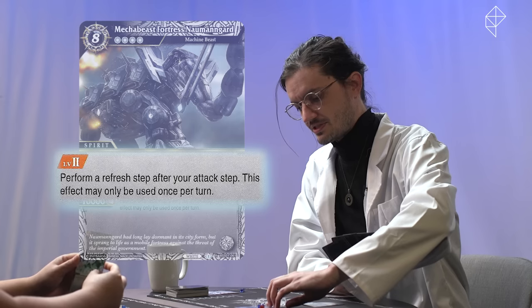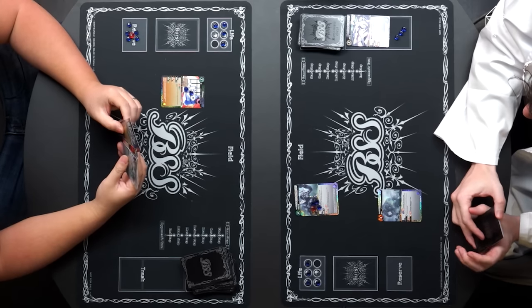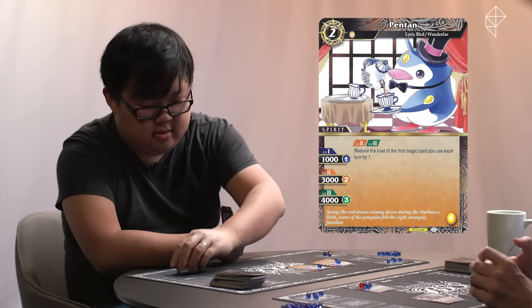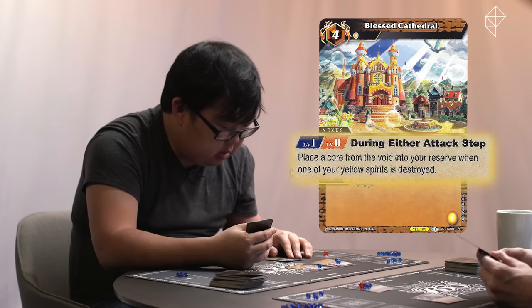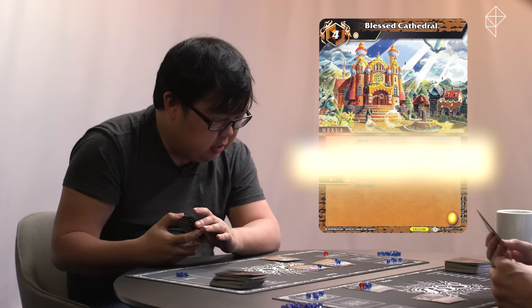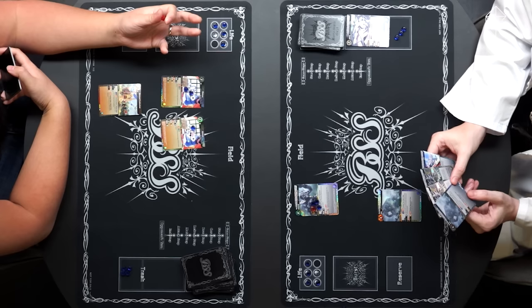I end my attack phase and I refresh Mecha Beast Gnomengard as allowed by my level two modifications. Start step, core step, draw step, refresh. I will bring back an old friend — Penton. I will play Blessed Cathedral. When it's in play at level one, place a core from the void into your reserve. When one of your yellow spirits is destroyed, there is a level two effect but it's not currently activated. I'll just build this guy up and end my turn.